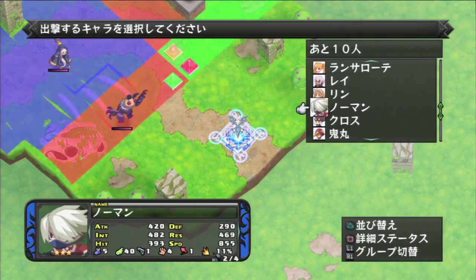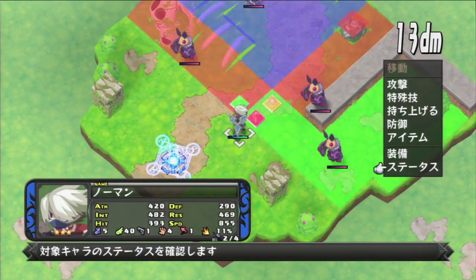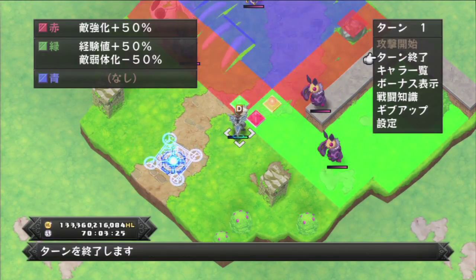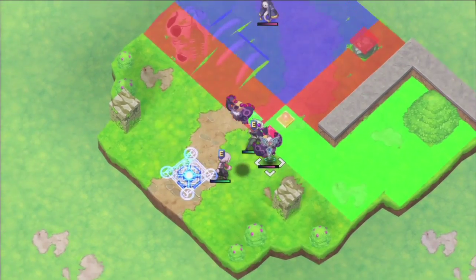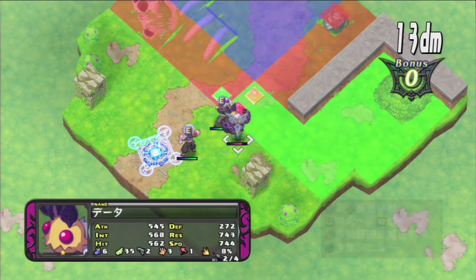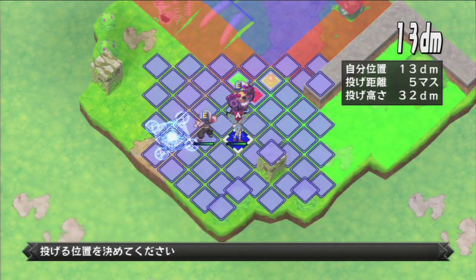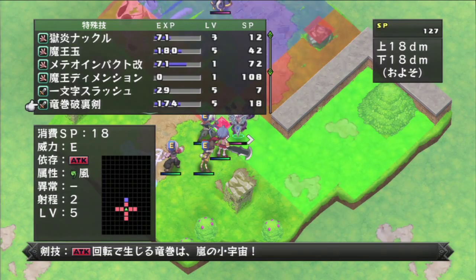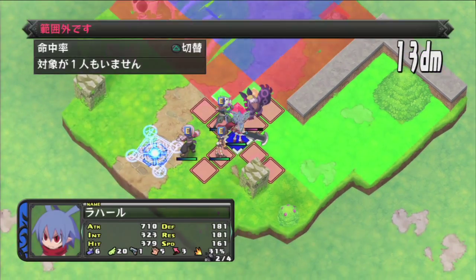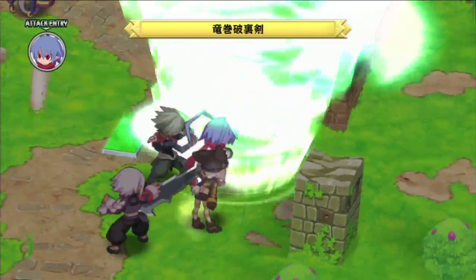In the first turn, move a random character in front of the red symbol and defend. It is okay if the character dies. As the second turn comes, combine the three mobs to make a level 99 mob. Now simply throw the mob into the green area — it will weaken the mob and increase experience by 50%. Use the character you want to level up to kill the mob, and it will bring you to around level 30 to 40.